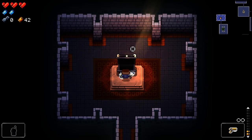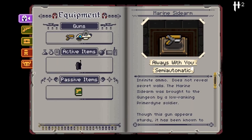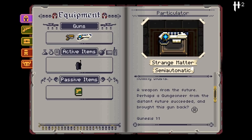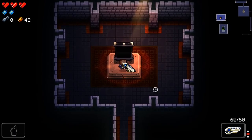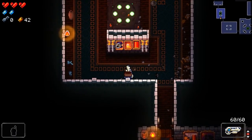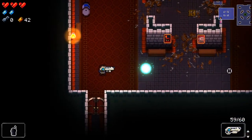The chest looks fancy. Particulator — Strange Matter, semi-automatic. An initial burst of exotic particles triggers additional homing blasts. A weapon from the future. Perhaps a Gunjoneeer from the distant future succeeded and brought this gun back. Gunnesis 1-1: in the beginning the Gungeon was formless and void, and bullets moved over the face of the deep. I just love all of the little things they've put into the game. I think that's the boss I fought last video. I've got 60 ammo for this — oh wow.